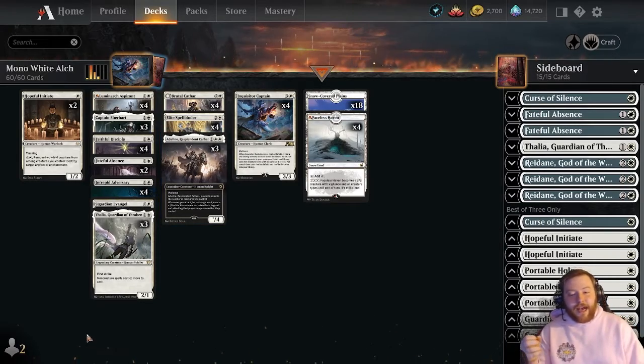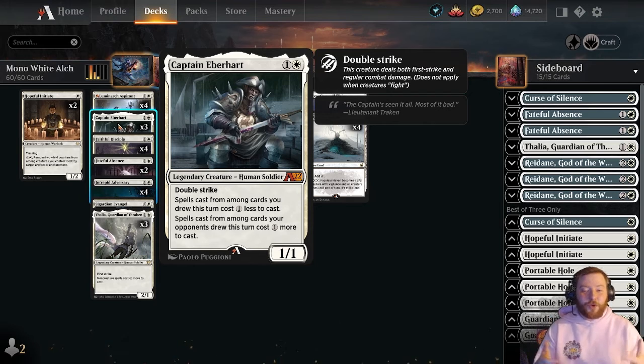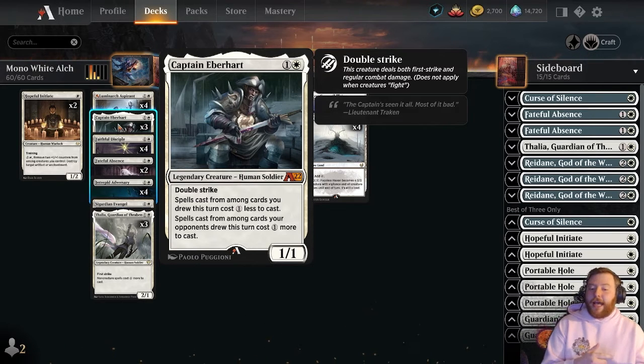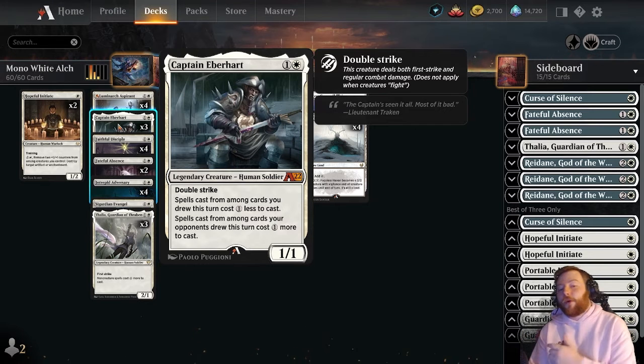Another new card this deck got is a little bit higher variance, but I think it's super cool and worth experimenting with. It is really strong when you're on the play, and that's Captain Erberhart. It's a one white legendary creature — human soldier — with double strike, 1/1. Spells cast from among cards you drew this turn cost one less to cast, and spells cast from among cards your opponent drew this turn cost one more to cast.